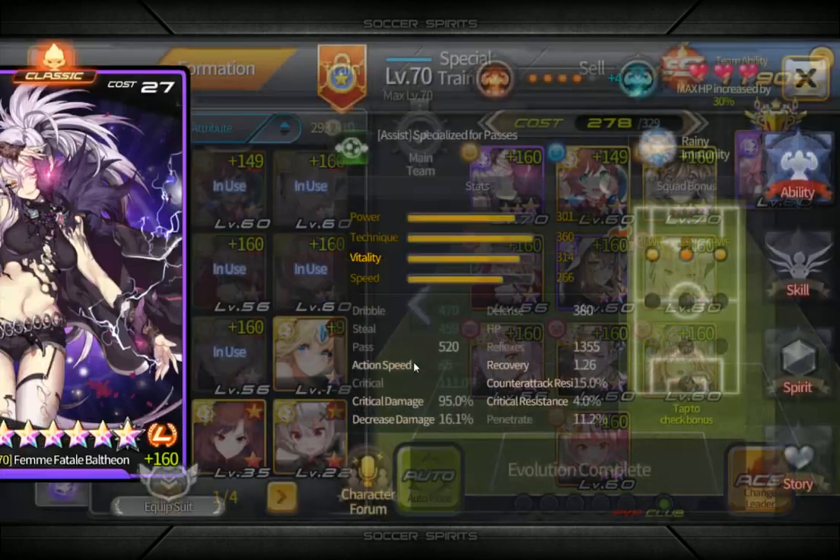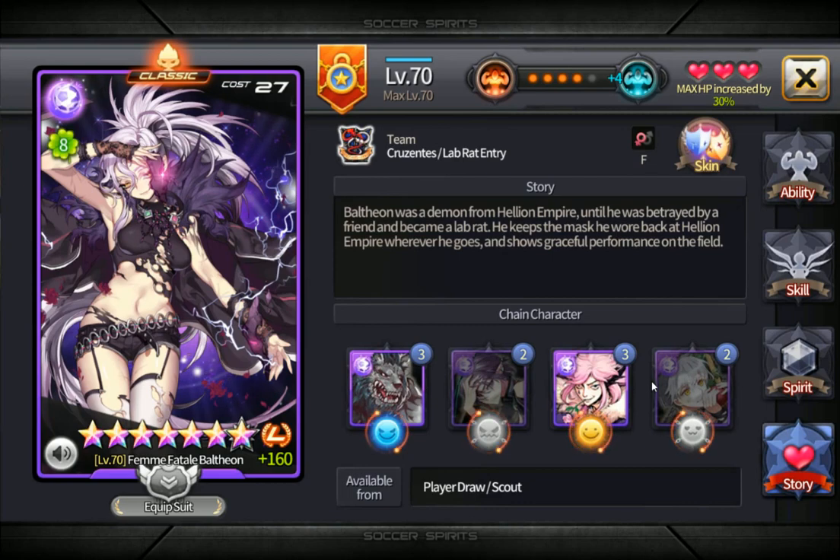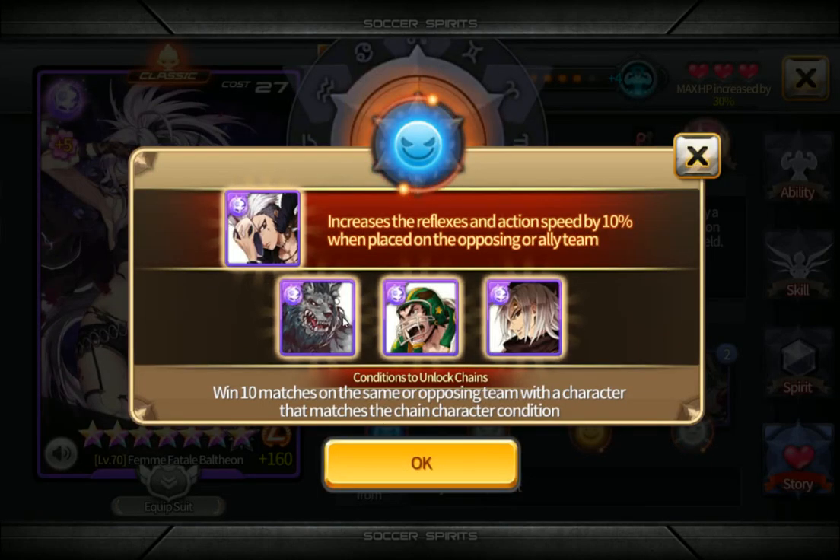To know what chains a player has, you have to go into story mode and look at the things here. All you need to activate a chain is to have a player fulfilling the condition for it to activate.